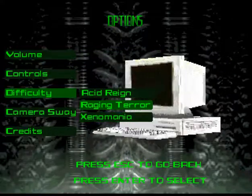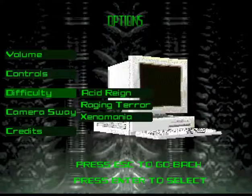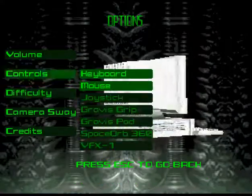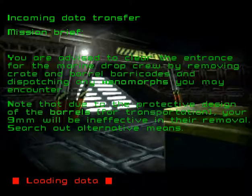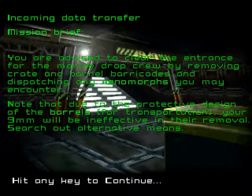Let's put on a lower difficulty since I'm recording and trying to talk at the same time, and it's been a while since I've played it. You get the mission and you are advised to clear the entrance for the Marine Drop crew by removing barrel barricades and dispatching any xenomorphs you may encounter. Note that your 9mm will be ineffective on the barrels — search out alternative means.